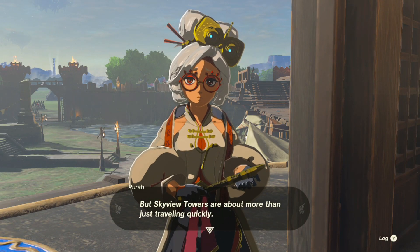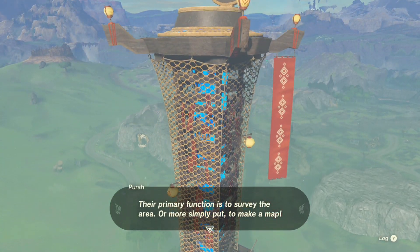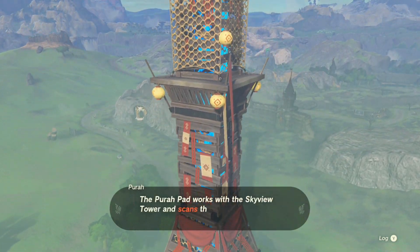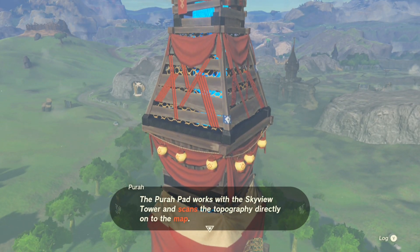Just like the Sheikah Slate in the first game. But sky view towers are about more than just traveling quickly. Their primary function is to survey the area — or more simply put, to make a map. You see that monster den over there in the distance? The Purah Pad works with the sky view towers and scans the topography directly onto the map.